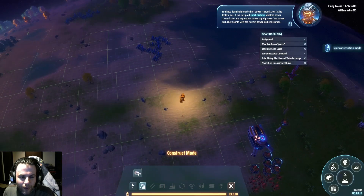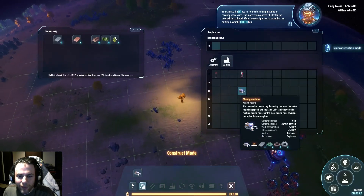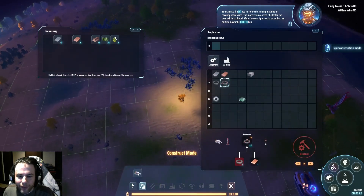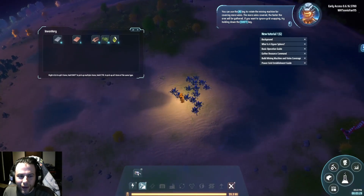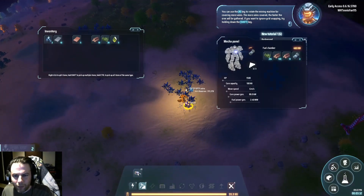Click on it to view the current power grid information. So I need more of those gatherers. You can use the R key to rotate the mining machine for covering more veins. I need more of this stuff, more veins covered. So I'll get the iron myself as much as I don't like doing it myself, trying to keep an eye on my fuel.